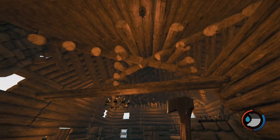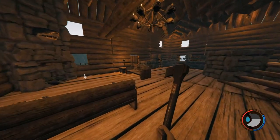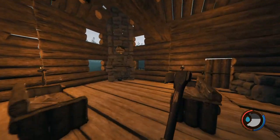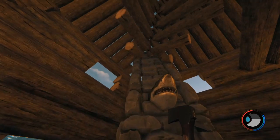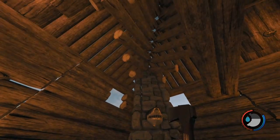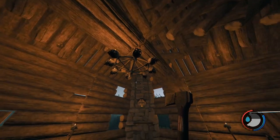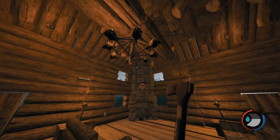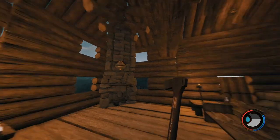It also took a whole lot of logs — I think it was 330 if I'm not mistaken. I've also made a fireplace that went all the way up, and the chimney sticks out the top, done with a hole cutter right on the edge. As it turns out, the hole cutter is actually the exact width of that rock wall, so it worked out just perfectly.